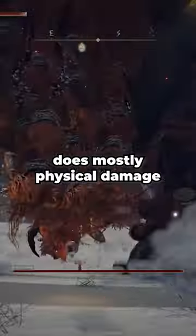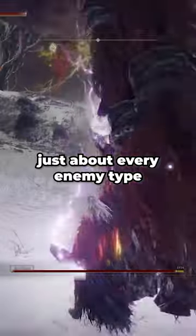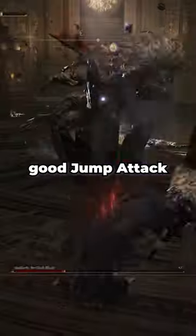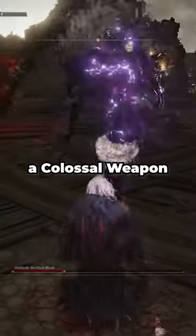Gravity Bolt does mostly physical damage, which is great against just about every enemy type in the game, and the stagger it provides allows you to stunlock many difficult enemies and bosses repeatedly from a safe distance. You can also deal good jump attack damage with this build because it's a colossal weapon.